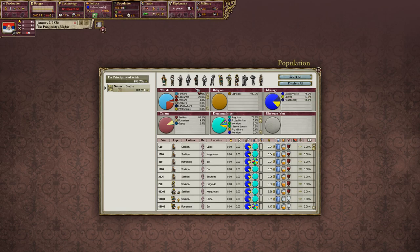Here are all the different pop types. We don't have any capitalists, clerks, or craftsmen since we don't have factories when we start. No serfs — that's a Russian thing — and no slaves. Maybe serfs aren't exclusive to Russia, but that's historically what I know them as being.